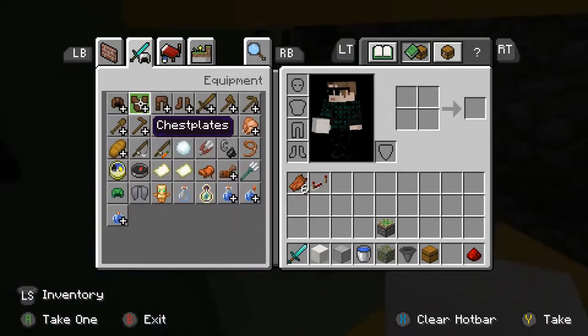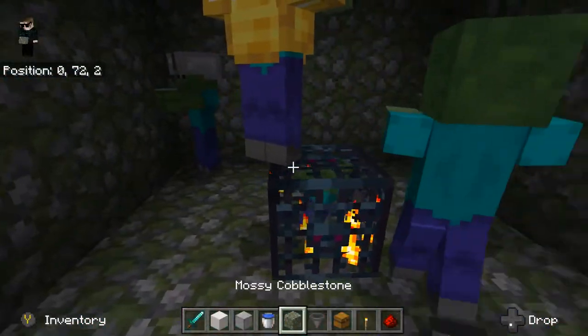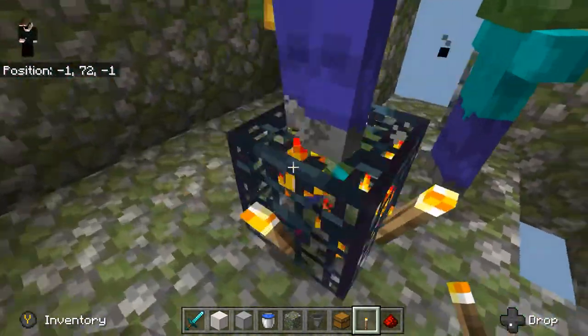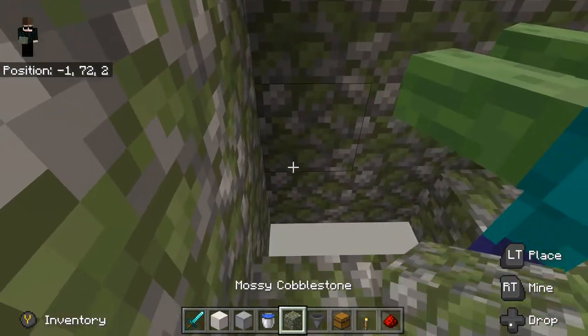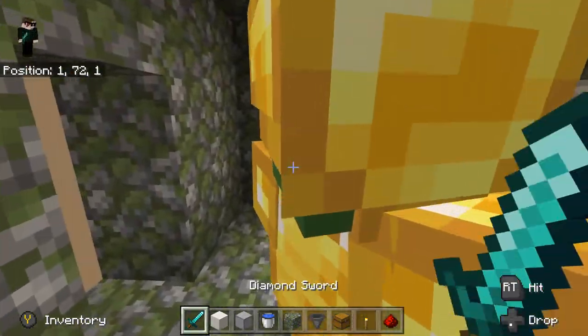You'll want to place a torch there, torch there — goodbye Mr. Zombie — torch there, torch there, and might as well place one on top as well. So what do you want to do? You definitely want to clear these guys out.